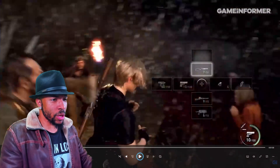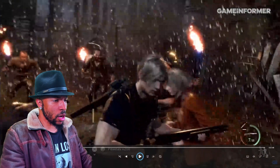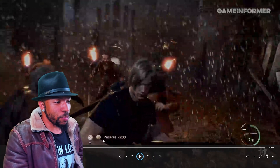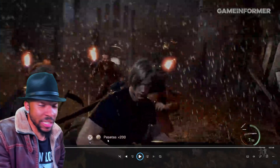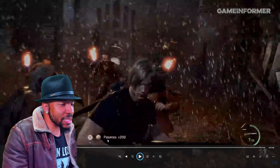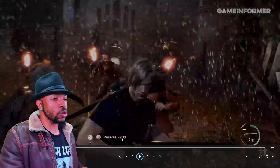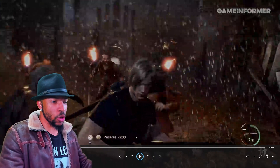Another thing I want to point out: when the enemies go down, it seems like you can pick up money — the pesetas — right here. So 200 pesetas — you can pick up the treasure just like that. That's actually pretty cool. Treasures do fall, so that's a little more detail right there. And right here, it shows that Leon has a shotgun.